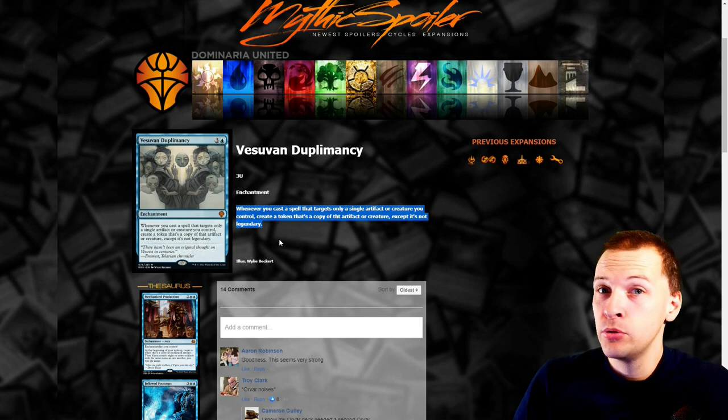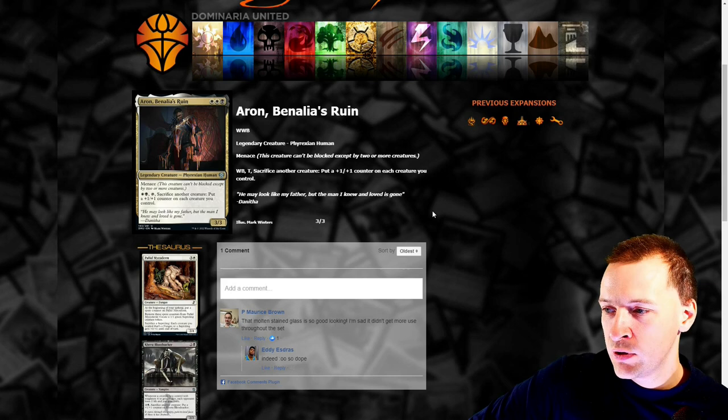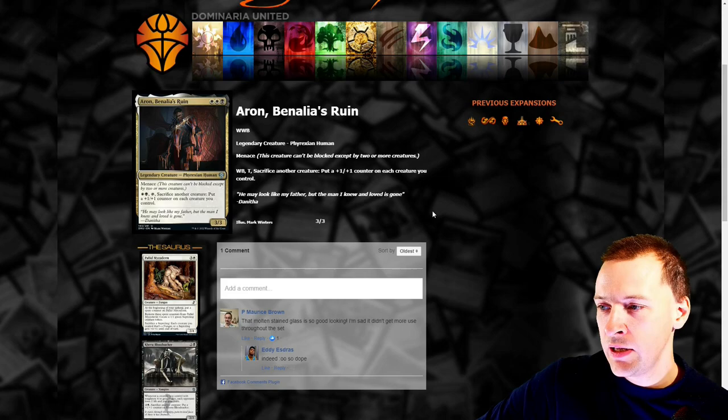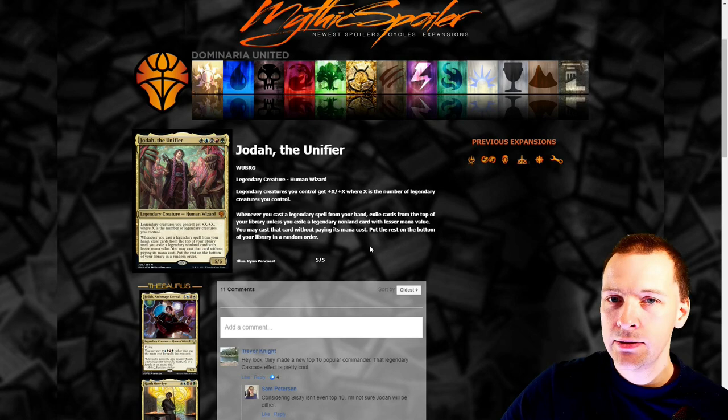This next card makes a boost of power — sacrifice another creature, put plus one counters on each creature you control. That's very bad; it's just an overrun ability with nothing else. If we compare to Jodah the Unifier — Jodah has an overrun ability plus legendary cascade. Remove the legendary cascade and he'd be trash like this guy. Only having overrun makes this card bad.